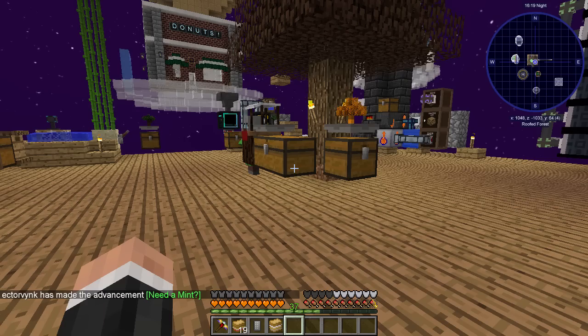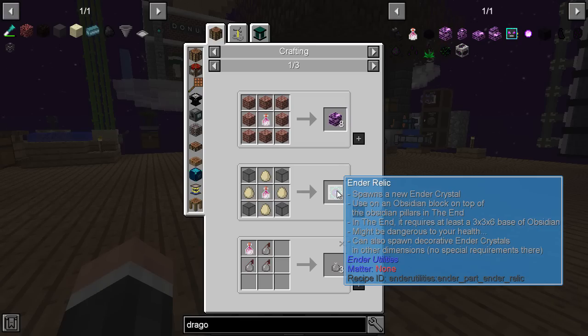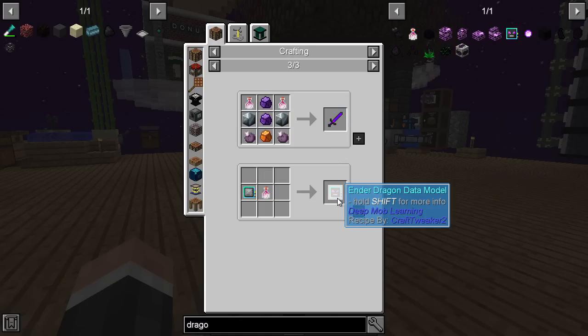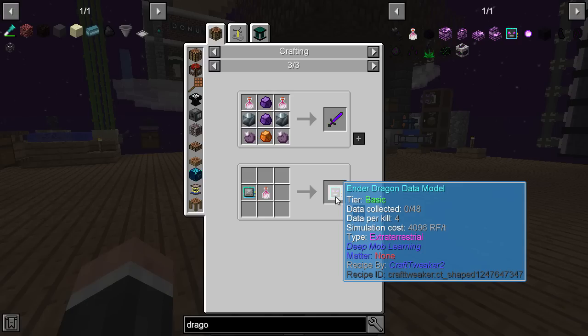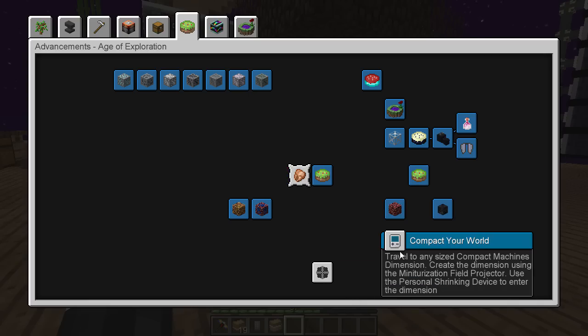Dragon's breath has some uses - dragon bricks from ceramics for a more dragony look, an ender relic that spawns a new ender crystal, a bottle of enchanting, some swords, and you can use it to get the ender dragon data model. That gives you a basic tier immediately rather than a faulty tier, meaning you don't have to kill six ender dragons to get it to basic - which is pretty good.